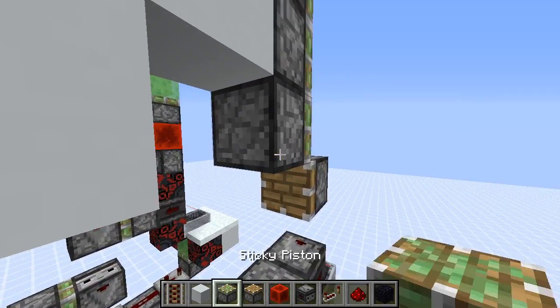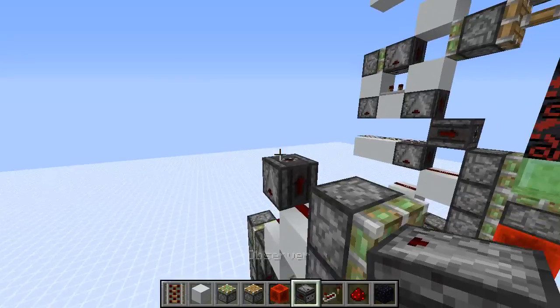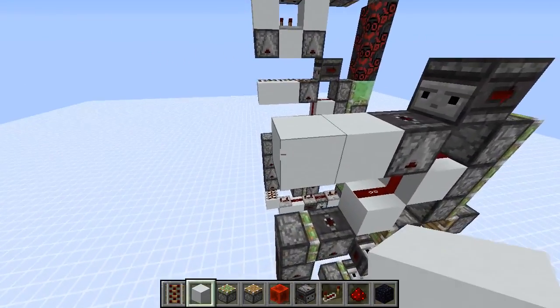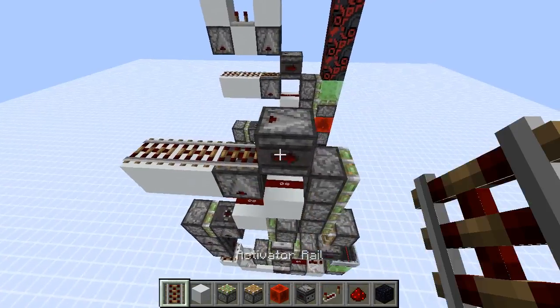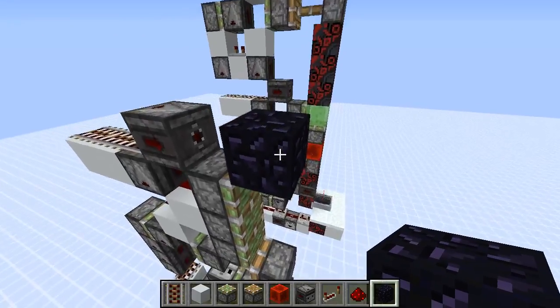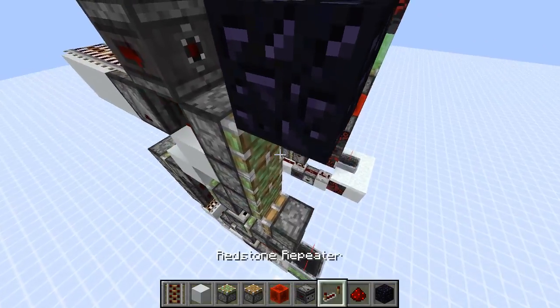Now place two observers like this, solid blocks right here into rails. We need an immovable block right here — you could use furnaces, droppers, note blocks, or whatever. I'm just going to use obsidian for the sake of the tutorial.